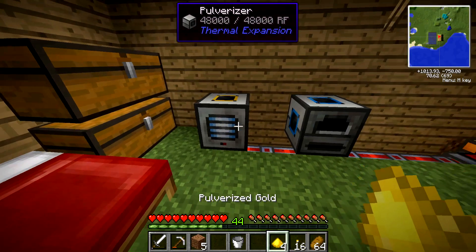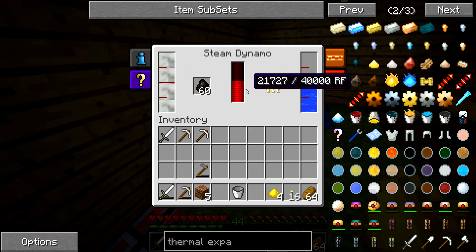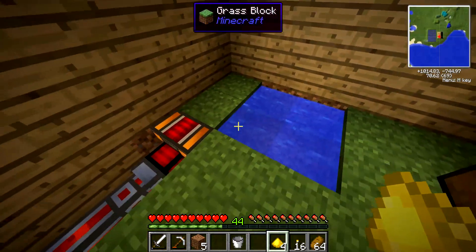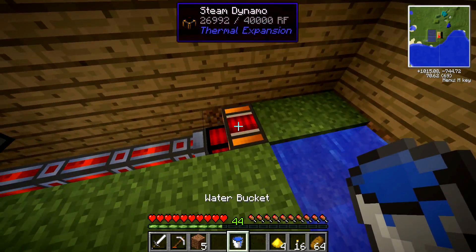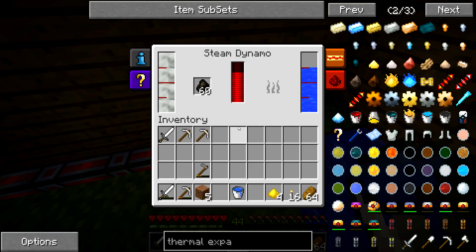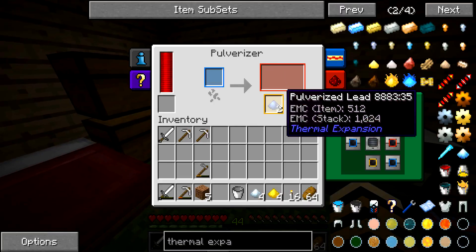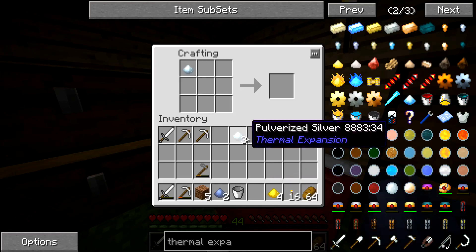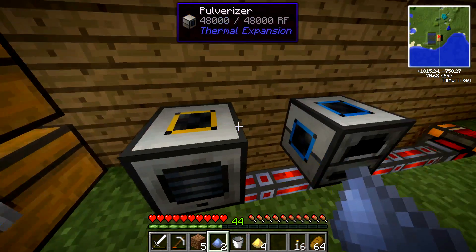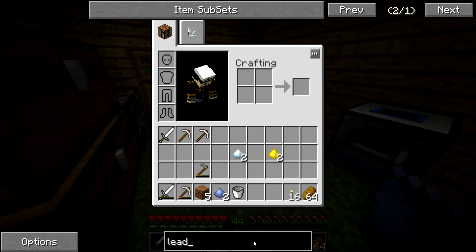So there we go — first couple of machines. And we should also get a chance for other metals and things as well, which would be quite good. It's already burned up four, but it's got full steam and a bit of a charge in there. It could definitely do with a battery later on. I'm guessing we just have to fill it with water every so often — bit of a manual process, but it's fine. So the next thing is to build a leadstone energy cell. So we need a block of redstone, four glass, and four lead.